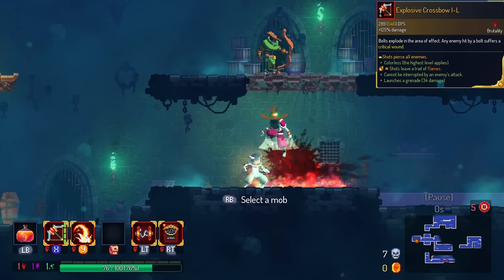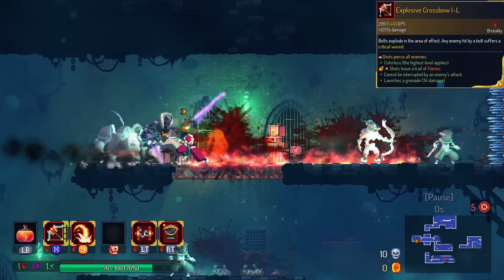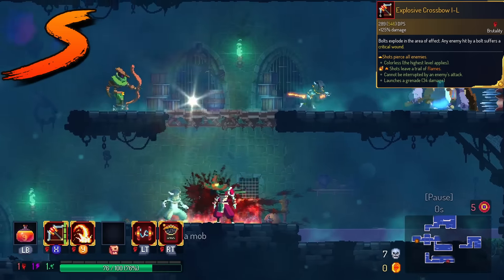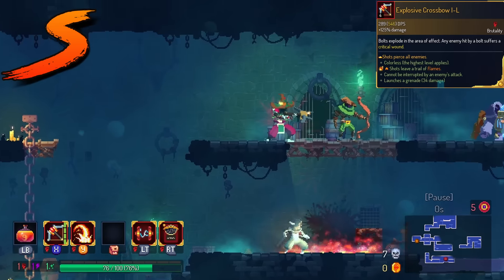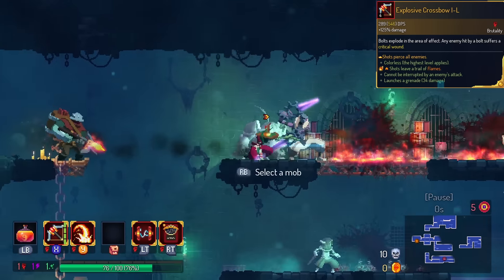The other part of Explosive Crossbow is its rocket component. This will pierce enemies. This is in the S tier — borderline double S because the pierce will actually hit enemies twice if they're stacked on each other.